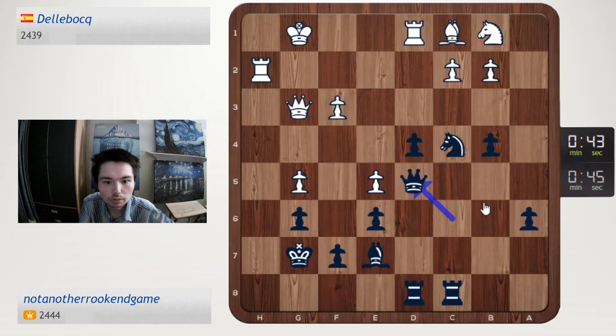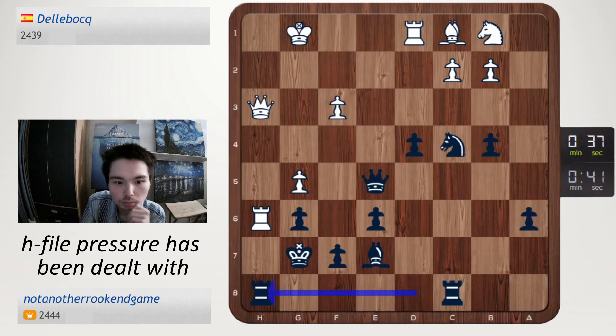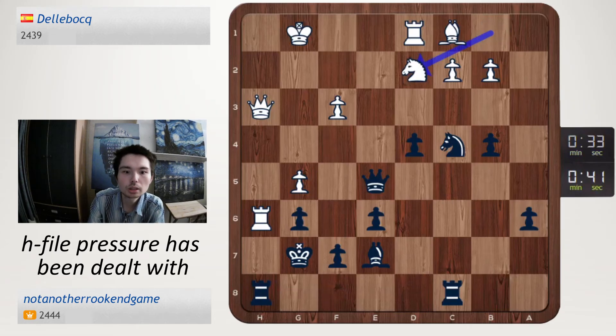Let's go queen d5 first, queen e5, queen h3, rook h8. Forty-one seconds against thirty-four seconds — no more talking.